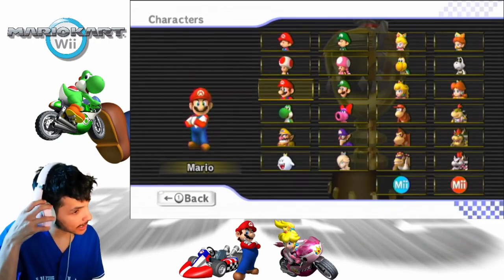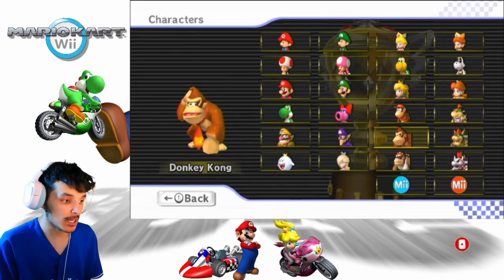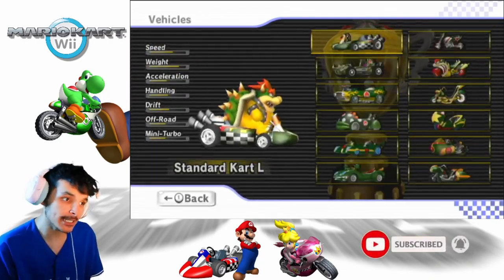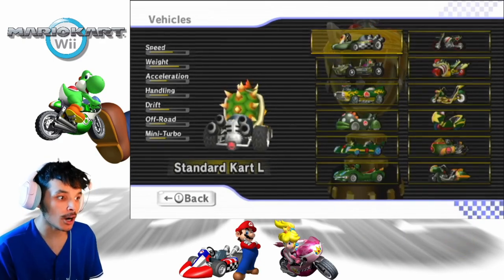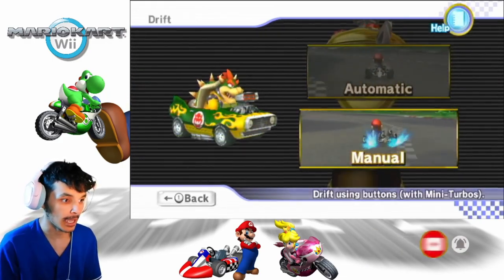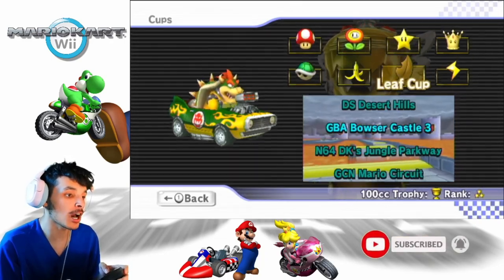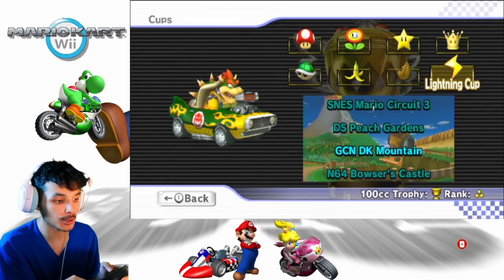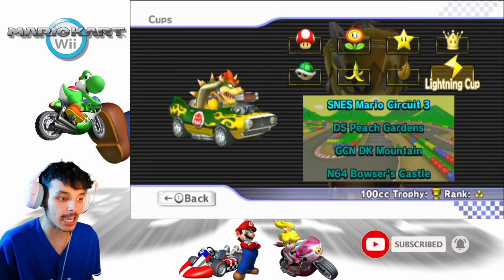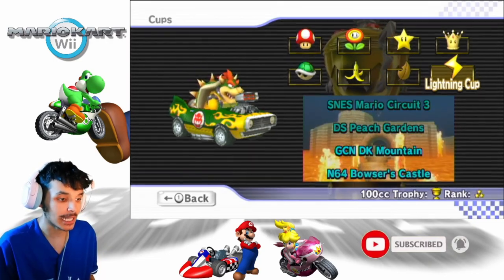In the previous episode, like I said, we used DK, Donkey Kong. Now I think to end this off, we should go with Bowser — from DK to Bowser, perfect! We're using carts, so we're going to use the Flame Flyer with Bowser, on manual. For the last time, we did the Leaf Cup, and now it's time to do the finale cup of 100cc: the Lightning Cup, which features SNES Mario Circuit 3, DS Peach Gardens, GCN DK Mountain, and N64 Bowser's Castle. Only reason why I picked Bowser for this one. So, without further ado, let's get this started.